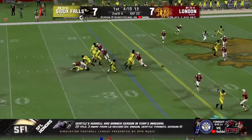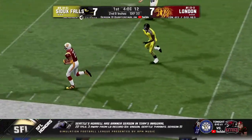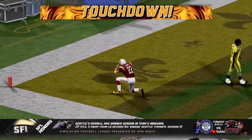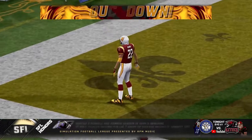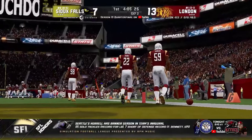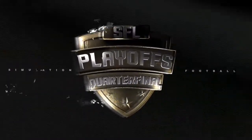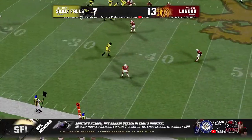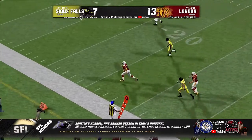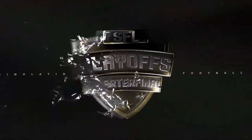Out of the London Knights, X-spot route, they'll fire on the out — picked off! Coming back the other way, and that one's gonna go to the house! A house call on the pick six — what a play by Tanner Hendricks! That's what the home crowd wants to see. Tanner Hendricks just sitting down, watching the football, watching the quarterback's eyes, and baiting him into the interception. Just beautiful breaking on the ball right there, shoots out the gates — no one was gonna catch him. An easy pick six for the London Knights.